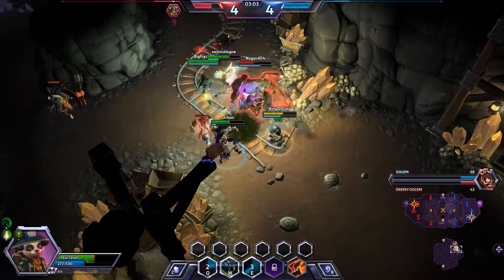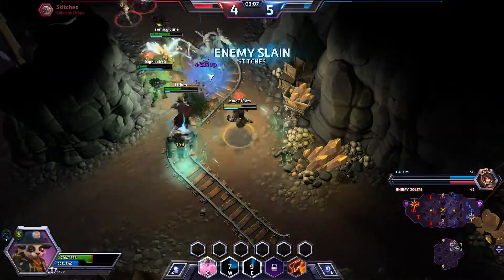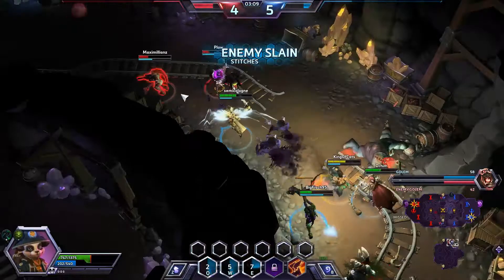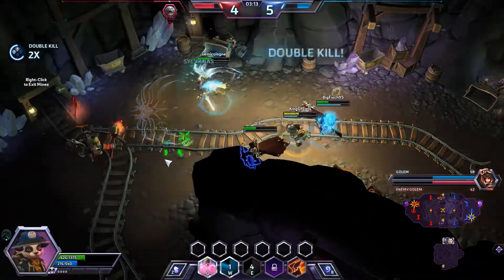Here we go, standing a lot of damage. I'm gonna pop my Q yet again, putting the serpent sidekick there on the friendly Tyrael, doing a ton of damage. We're gonna be able to pick up the kill on Stitches. We keep spamming the Q to keep Tyrael topped off. We do pick up the kill there as well.